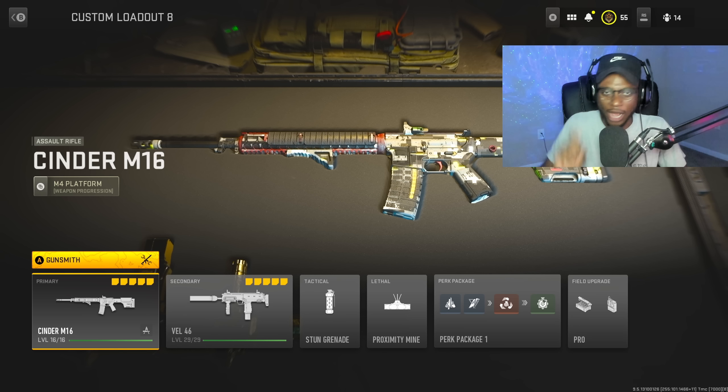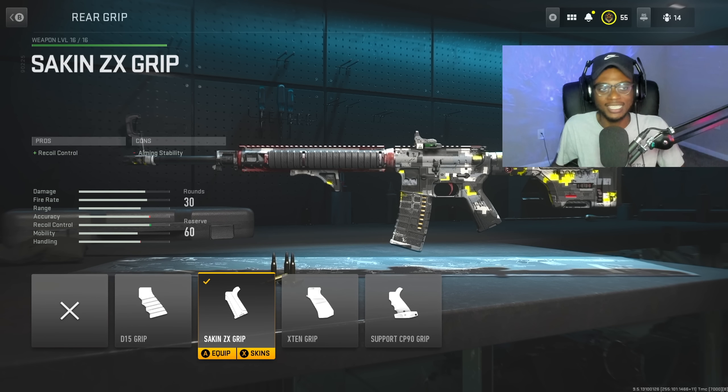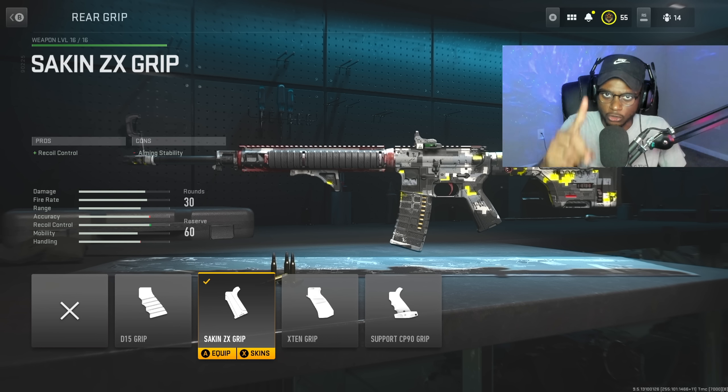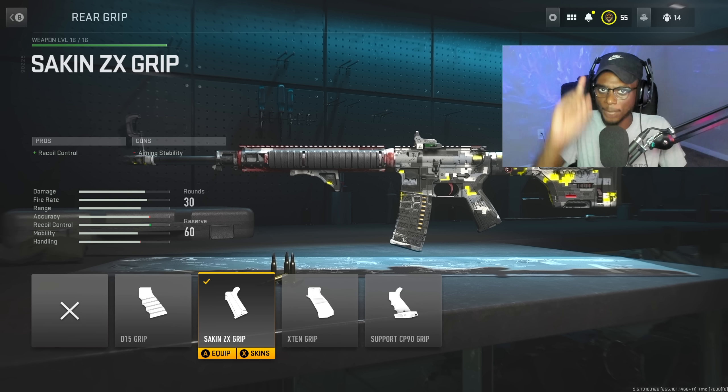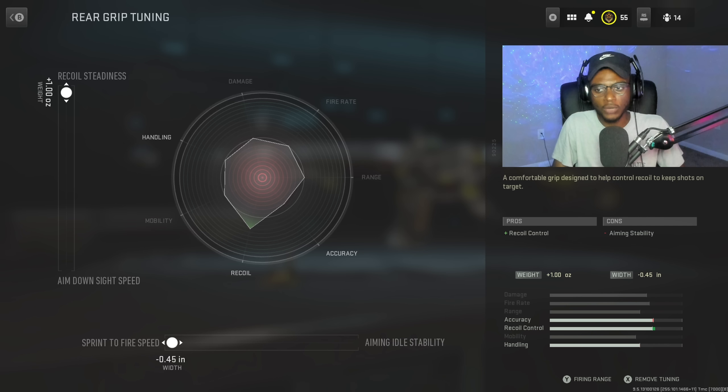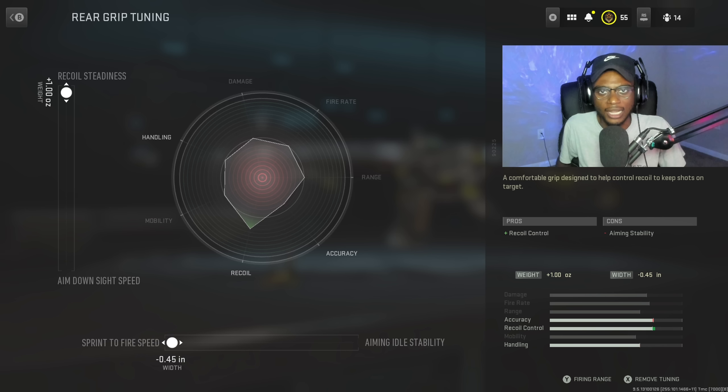If you guys struggle with the M16, this is definitely going to help you out. Let's go ahead and create the one-burst M16 class in Modern Warfare 2 — perfect if you're trying to get this weapon gold. For the first attachment, we're going to rock the Socken ZX grip, giving us increased recoil control. The M16 has a lot of vertical and horizontal recoil we need to tone down to be accurate at longer ranges and hit those precise bursts. I've maxed out the sprint-to-fire speed as well as the recoil steadiness so we don't turn it into a slug while improving recoil control.